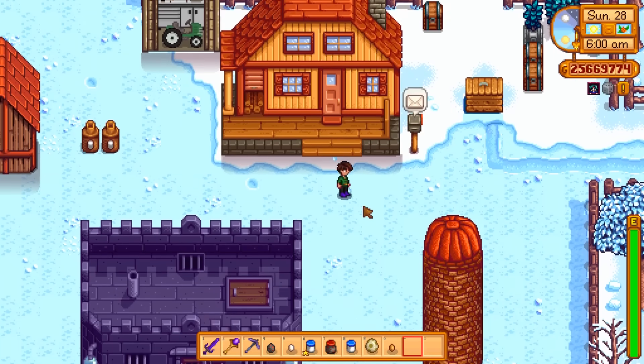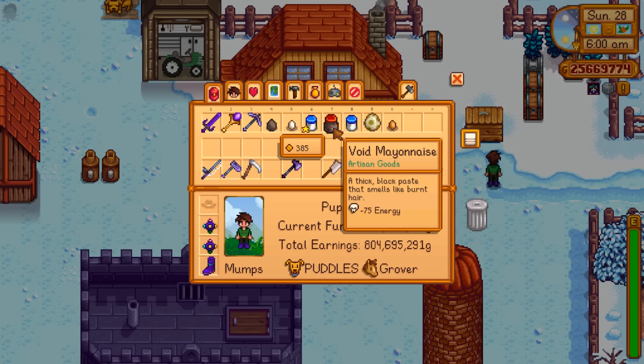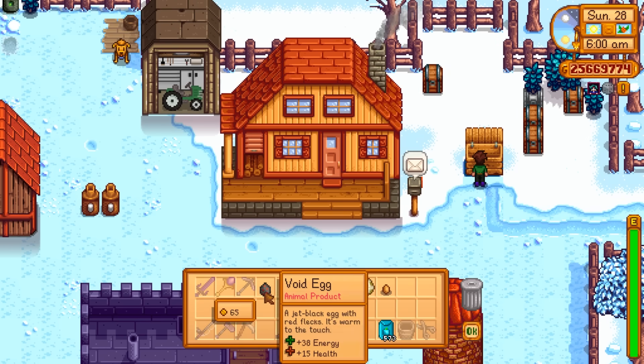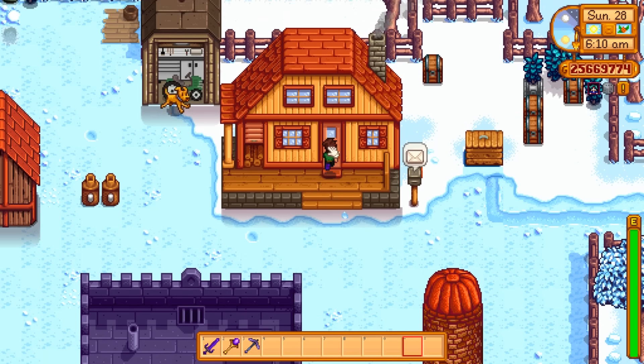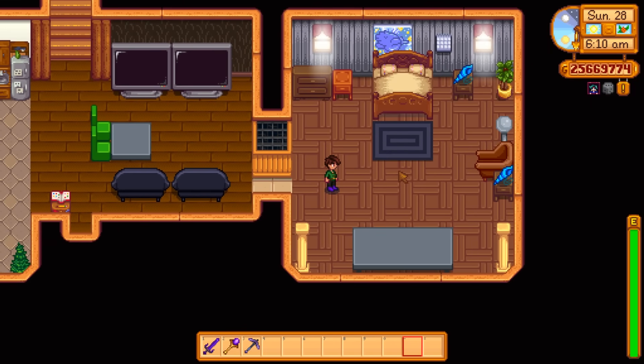The mayonnaise machine is probably something you want to invest in, because void mayonnaise is needed for one of the end-game quests — described as 'a thick black paste that smells like burnt hair and Pam's favorite body lotion.' So what we're going to do today is sell one of every product and compare the values.